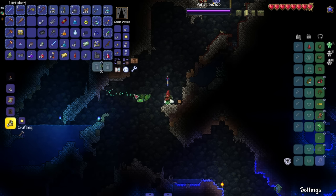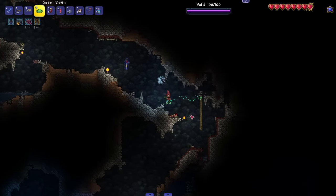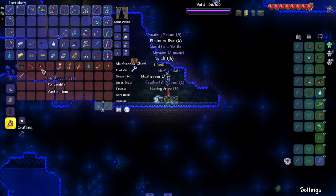It's a hat. Wait, it's a boomerang — that's a hat? Amazing. That's basically the Riddler's hat — it might actually be the Riddler's hat. And there's Blocky Bobby the Noob — that's my favorite Terraria NPC.